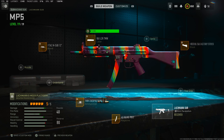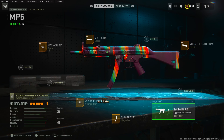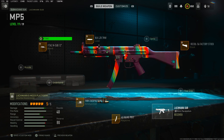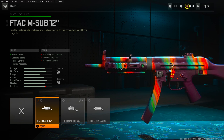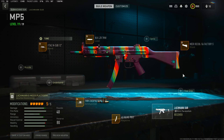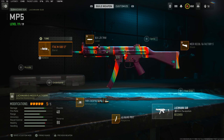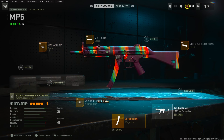We got the VLK laser tuning: negative 0.44 for the sprint-to-fire speed and negative 41.13 for the aim-down-sight speed. Moving on to the barrel, we got the F-Tech M-Sub 12 barrel for the movement speed and damage — this thing shreds. We got the Recon NS plus 0.42 and plus 0.37 for the damage range. For the 9mm ammunition, we got plus 2.56 for damage range and plus 7.84 for the bullet velocity.